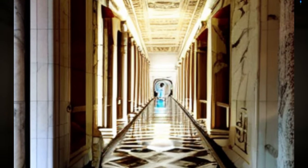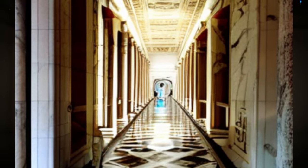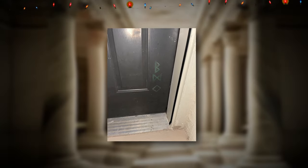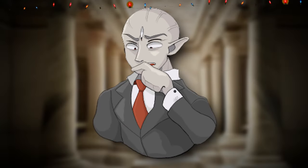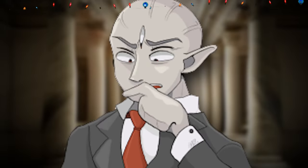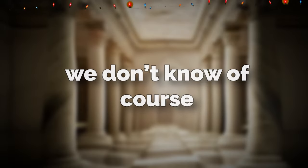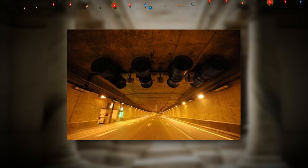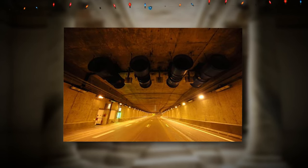If you walk inside the temple, there is actually a specific hallway that has nothing in it but doors. On these doors there are different symbols in Greek, and these symbols and doors can take you to different levels — we think. We don't know for sure, but they do lead somewhere. A wanderer has described this hallway as sort of an ancient version of the hub level.